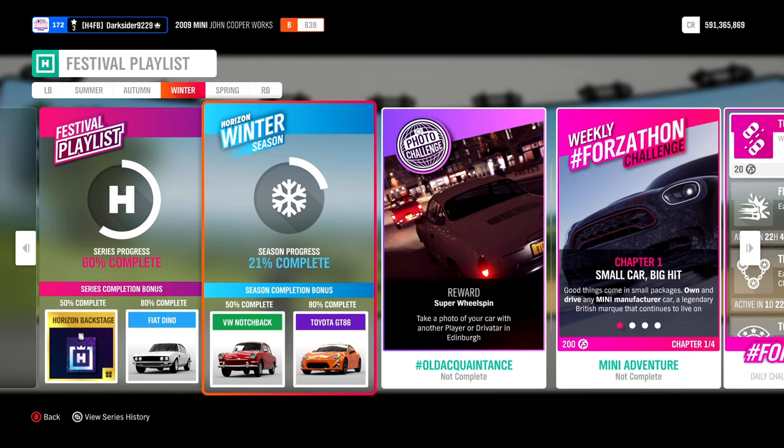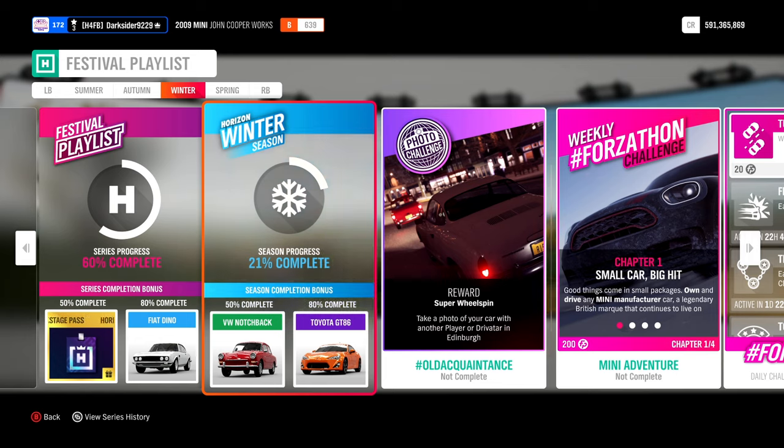Starting from 21% thanks to Rivals and Ranked, which count for all the seasons of a series. For Rivals, post a clean lap for 6%, while Ranked is unlocked at level 3 adventure and offers another 15% just for completion.